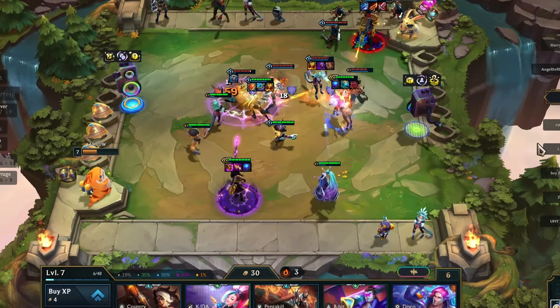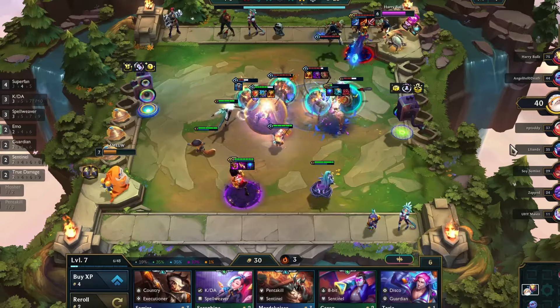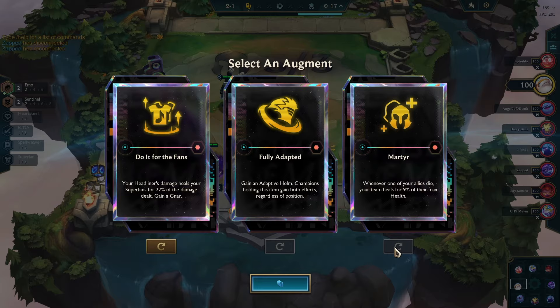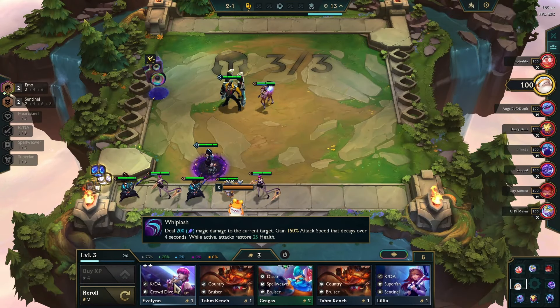Today we are going to demonstrate how to play Superfan with the Do It for the Fans augment optimally in a Master lobby. Let's break it down step by step. Early game: the game started with the loaded carousels portal. As for the first augment, I got Do It for the Fans, and we are going to focus on that augment.